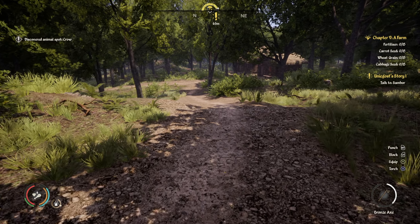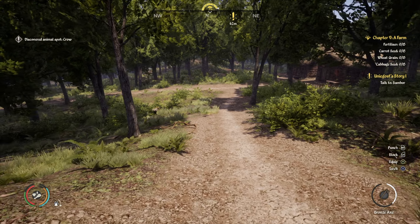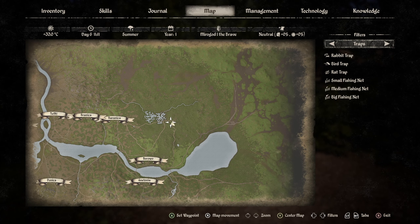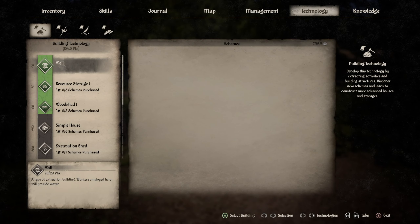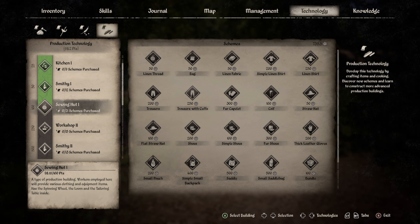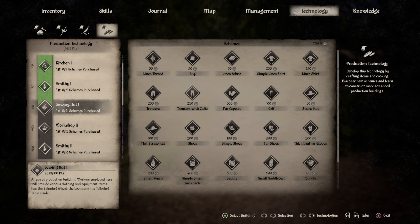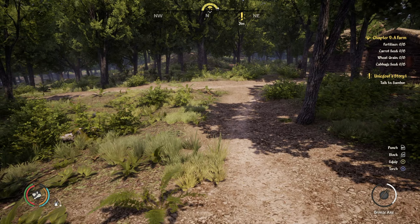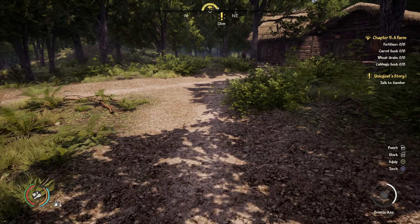It is a flipping long way to Sambor's house. I am here - I'll show you on the map, just here. One good thing is that in technology, the sewing hut is almost attainable - 98.19 points out of 100 - because I've crafted some stone knives on the way here, about 15 stone knives. So let's go and see Sambor.